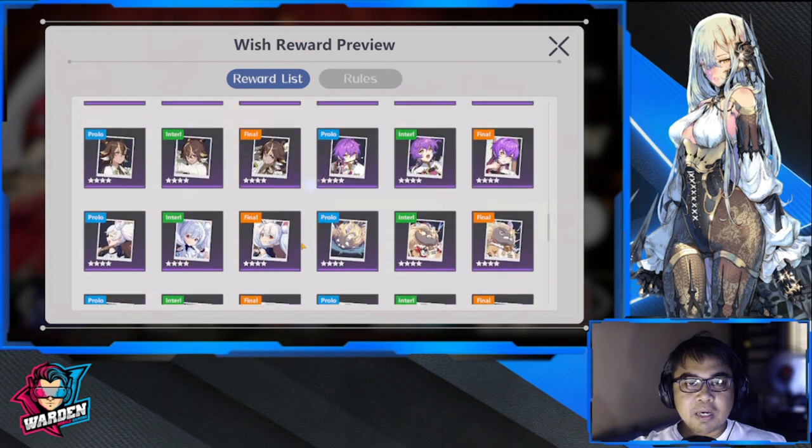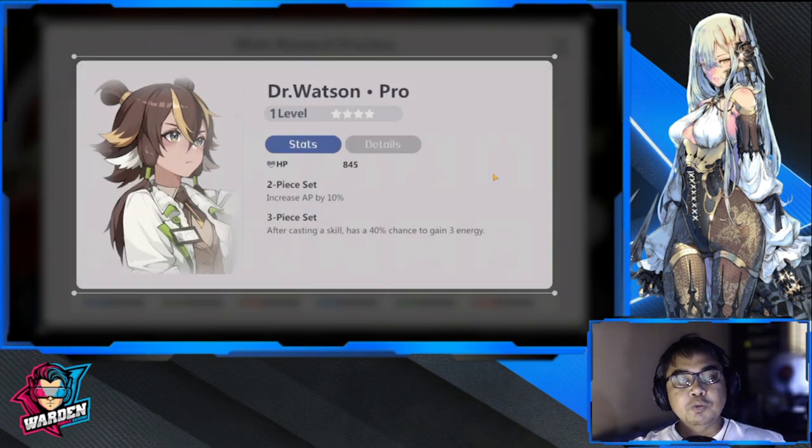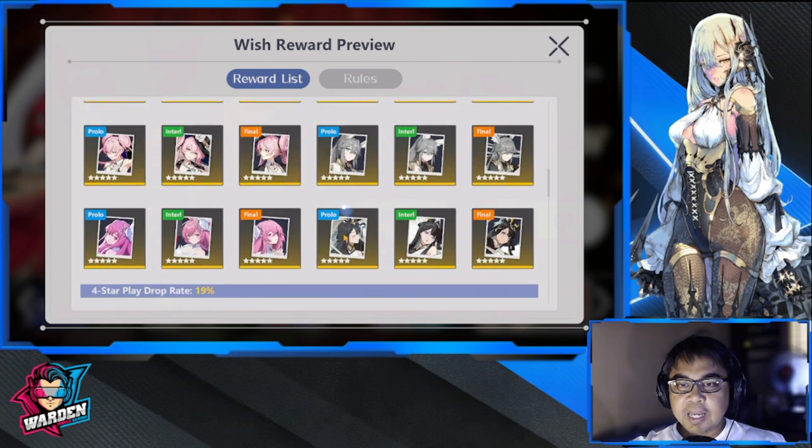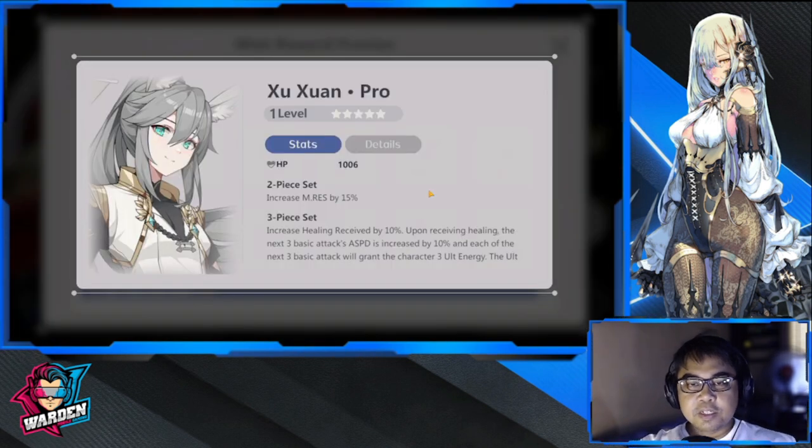My most recommended four-star is Dr. Watson. I'm not recommending it for the increased AP — she won't use that. But after casting a skill, there's a 40% chance of gaining three energy. That is what I'm recommending. Disregard the AP bonus; she's not really a damage dealer in the traditional assassin sense. The most important thing here is that 40% chance to gain three energy.